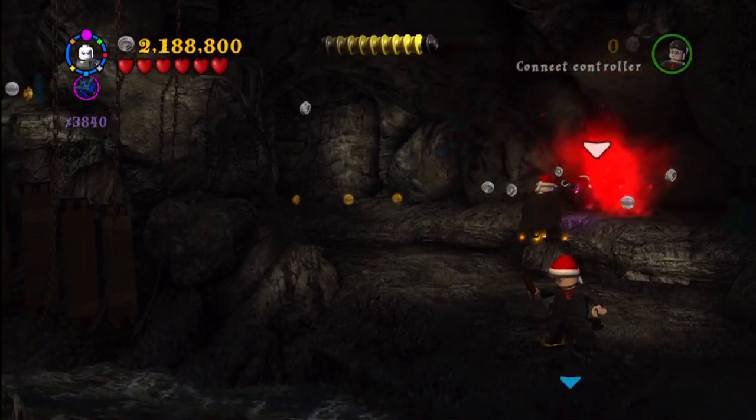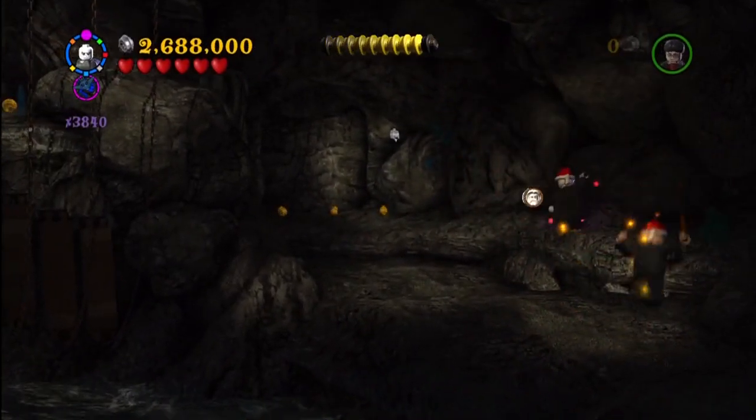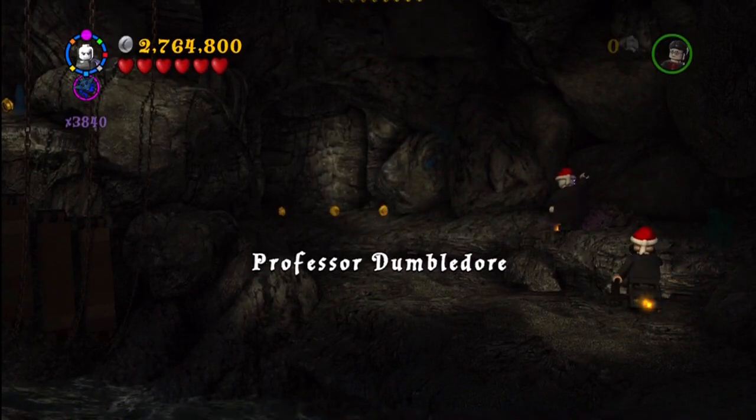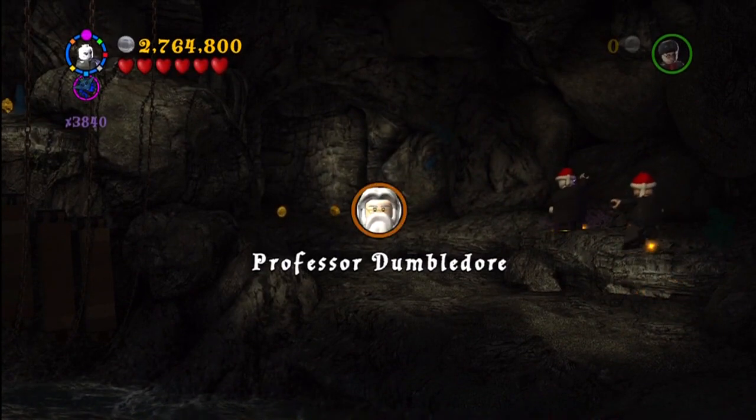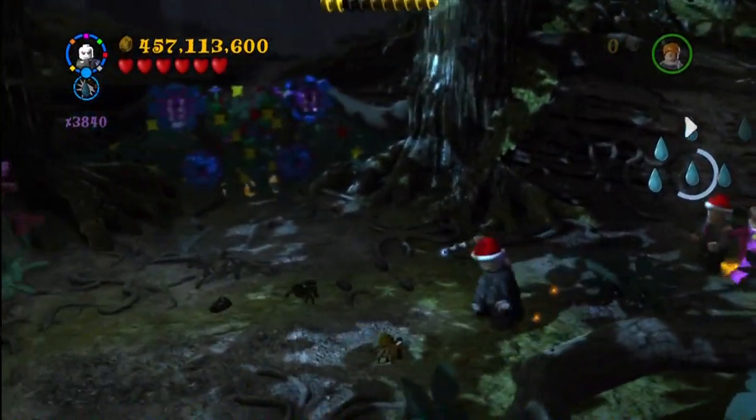This is now in the cave mission at the end of Year 6. You again have to do it in free play with a dark wizard. This is where you have to make bridges across the water before the main section with all the Inferi. Just go over there to the right and use dark magic.